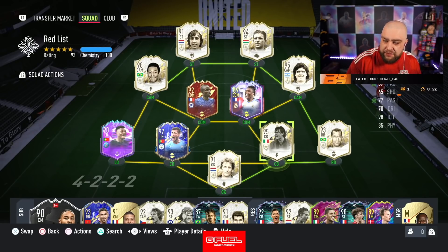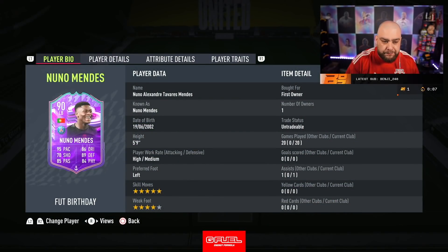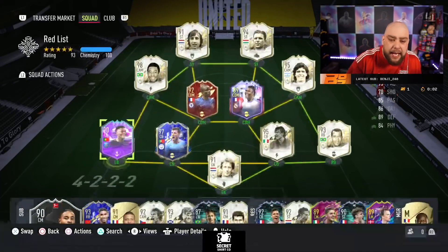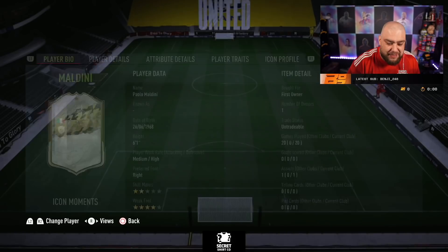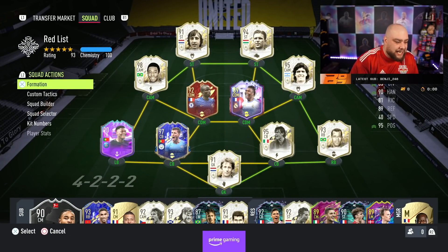This is the team, if you guys have not seen it: Cruyff, Puskas up front, Pele and Maradona as the CAMs, and also we have got Kante and Camavinga running the midfield, as well as our brand new inclusions this week of Nuno Mendes at left back, which we got from the campaign bag. Also Ruben Diaz, Maldini brand new as well - he's been alright, but I've made some mistakes with the defence - Carlos Alberto, and Van der Sar. That is the team.